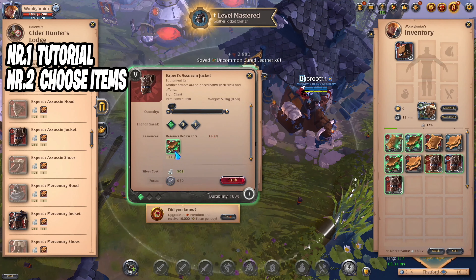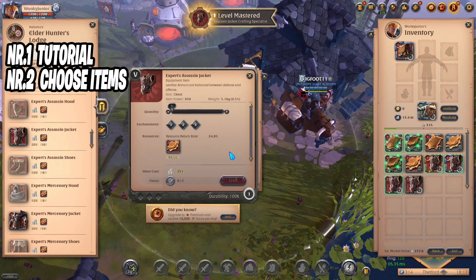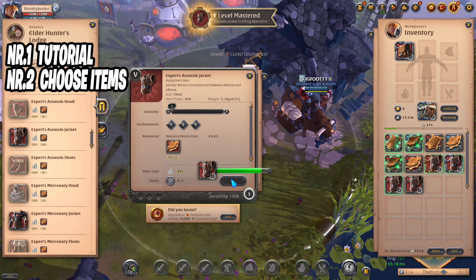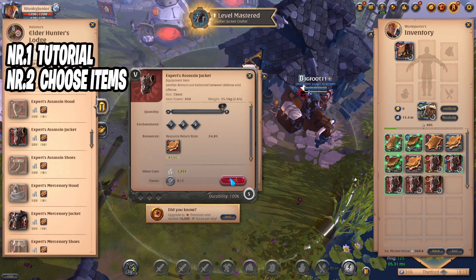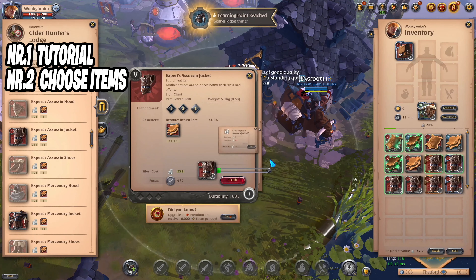Moving over to the second part, which is where we choose the items that we want to craft. For beginners, I would recommend starting to craft items that you use yourself. For example, if you play fire staff as a mage class, then start crafting cloth gear with fire staff and then go from there. Crafting in the early stages will be a big investment, but when you get the ball rolling, you will make a huge amount of money.